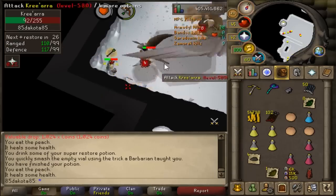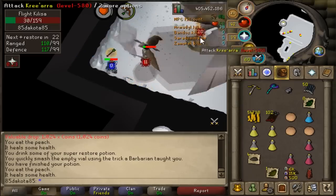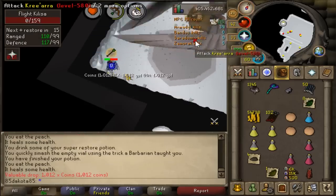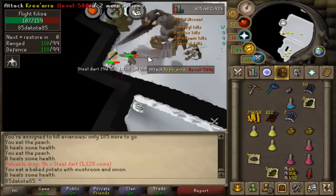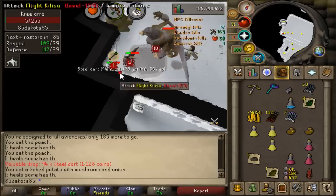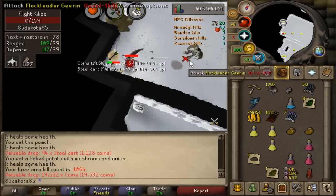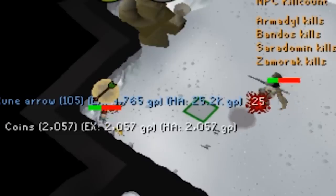Turning on your game sounds makes it really obvious when he uses a melee attack because he just screams. Once the minion's dead on your first kill, the other minions are likely in strange spots around the room since they were roaming before you came in — you can just switch over to your other weapon and attack Kree normally. Sometimes you'll manage to kill him before the melee minion respawns. If not, the melee minion will run up to you and you can start chinning again. Once Kree goes down, switch to your blowpipe or blood spells and take out the minions. Flight is the melee minion — easy to spot because he'll follow you around the room. Flockleader Geerin is the ranger, and his attacks are a simple spear throw.